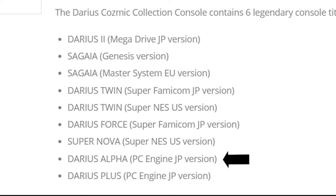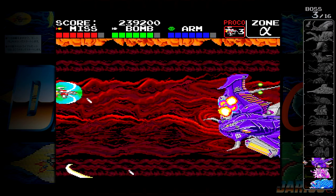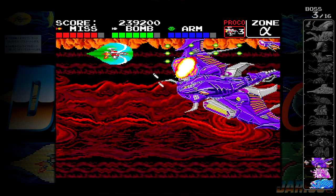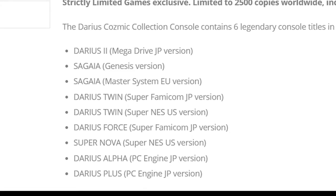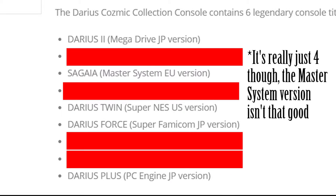We also have Darius Alpha and Darius Plus for the PC Engine. Darius Alpha is essentially just a boss rush of Darius Plus, but with online leaderboards. It's nice to have, but I can hardly count it as its own unique game when you could just as easily play Darius Plus, which I personally find to be more enjoyable. Thus, our total unique game count for the consumer edition comes to 4.5, since I do think that the Master System version is fun enough to warrant a playthrough just to see how they pulled off putting Darius 2 on an 8-bit system.